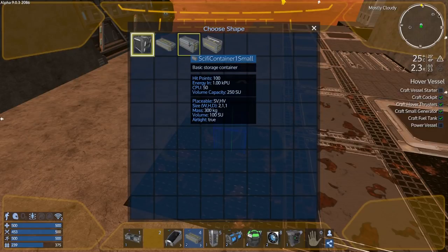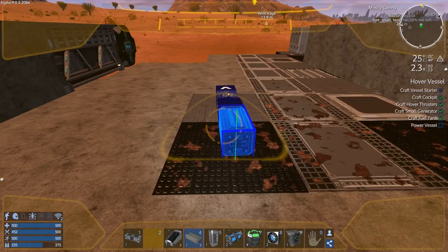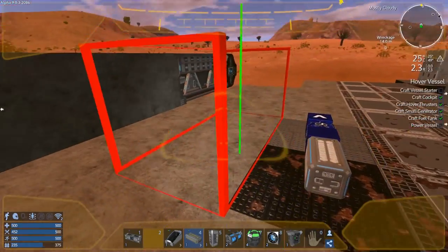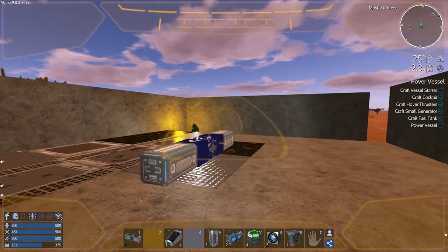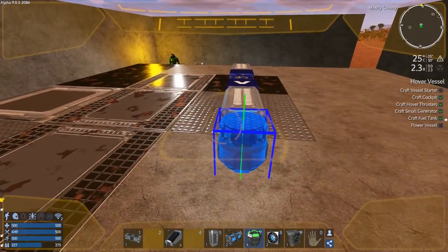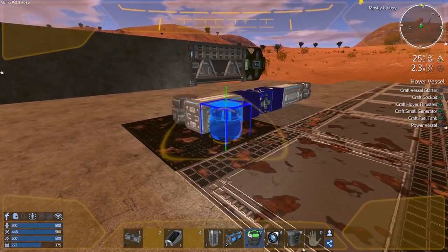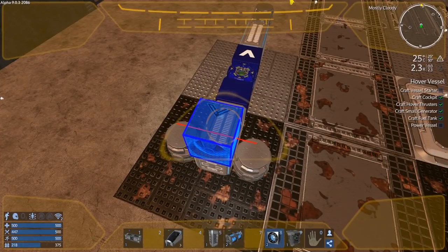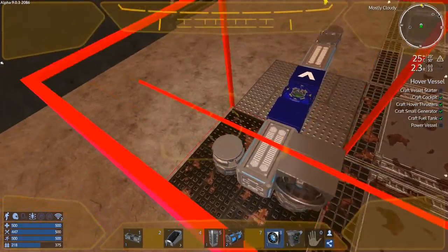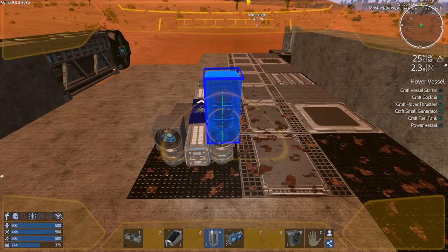We'll do these two, that's fine. I'm going to put that there and then these here - one, two, one, two. We'll put the thrusters here and here. I did this exact same build on the temperate start. The thrusters here and here, then we'll put the constructor.